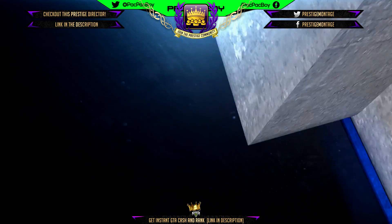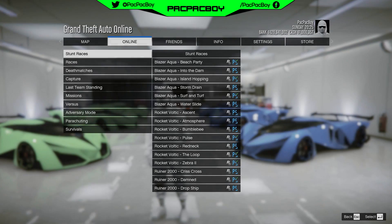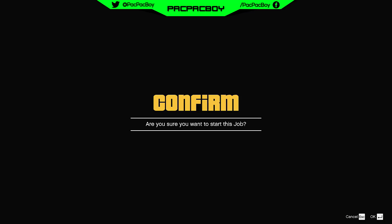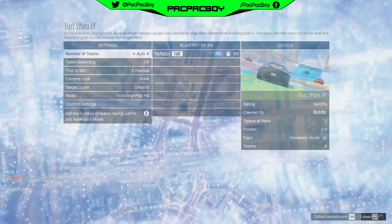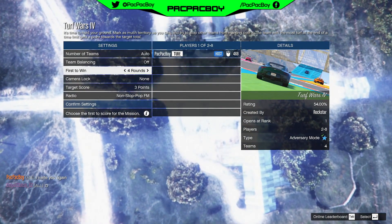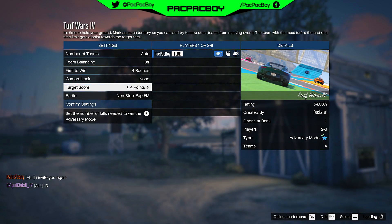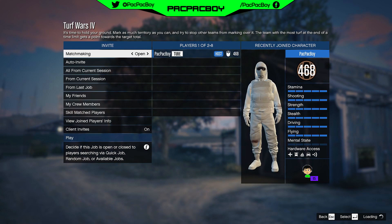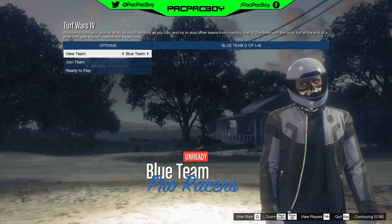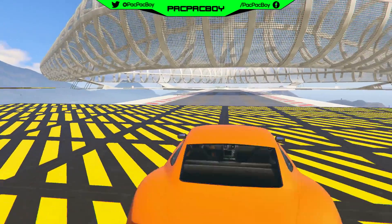First thing you need to do is start any Tar Force adversary mode, which starts with a minimum of two players. When you are inside the lobby, set the rounds to four, then go to target score and set it to five points. Then invite your friend, select any team you want, and start the adversary mode.